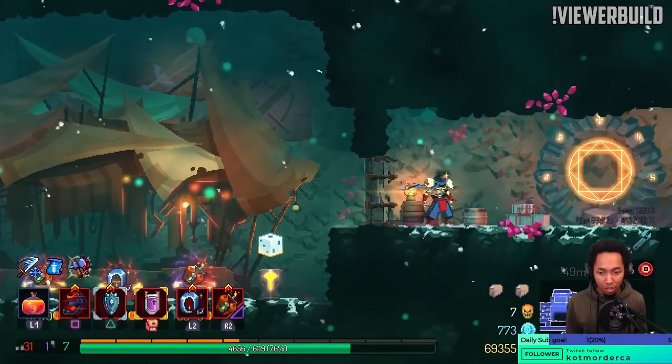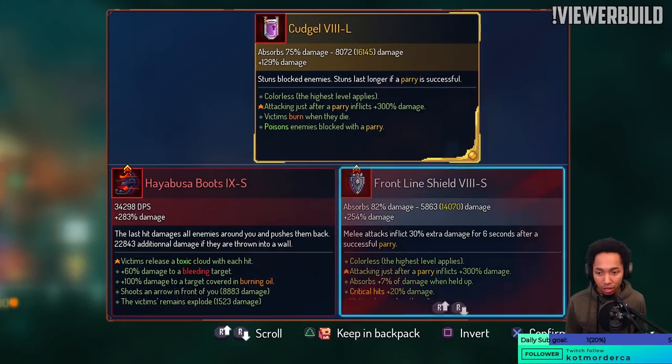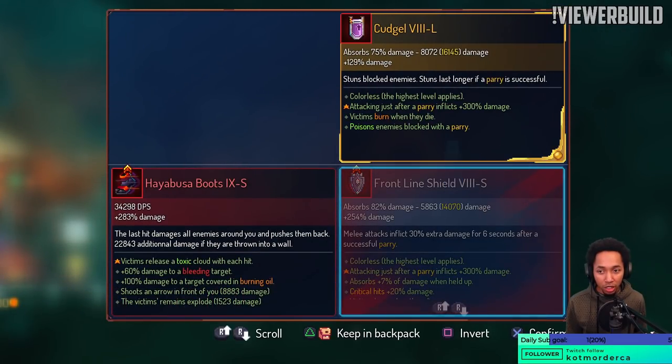Don't forget to check the damage numbers. This thing does a little more damage than the Frontline Shield, and I think that's because Cudgel might do the least damage on parry. But what I really want this for is Scarecrow — I don't know how long Scarecrow stays stunned but I'd like to see it because it could be a lot of time.